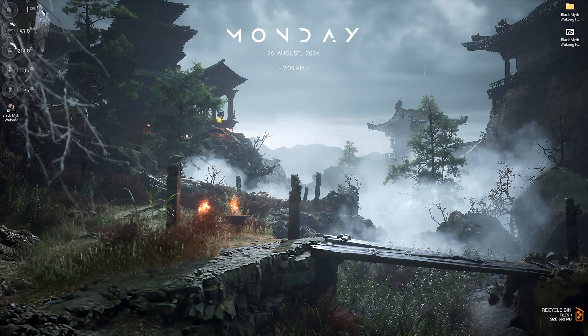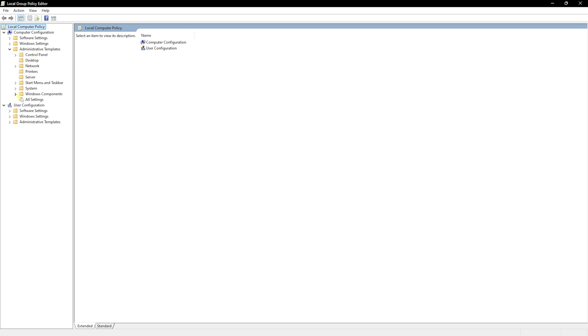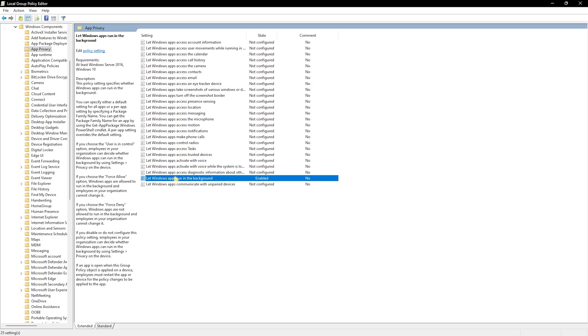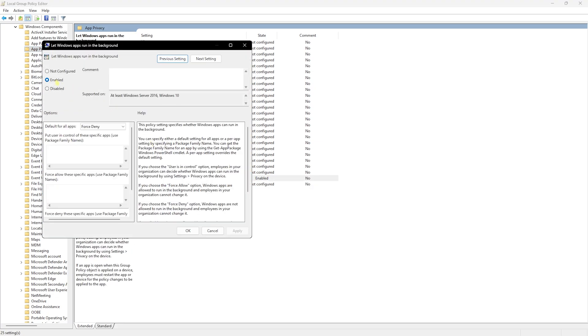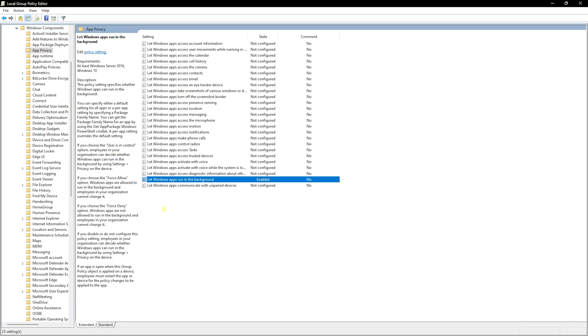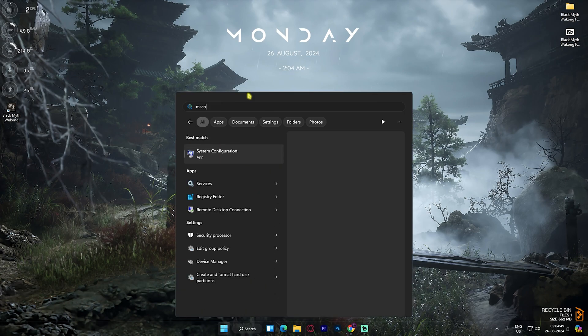The next step is disabling background applications using the Local Group Policy Editor — this only works for Windows Pro users. Navigate to Administrative Templates > Windows Components > App Privacy, and find 'Let Windows apps run in the background.' Double-click it, set it to Enabled, then under 'Default for all applications' select Force Deny. Click Apply, then OK to set the policy and save resources for gaming.